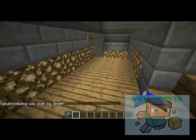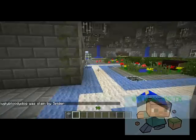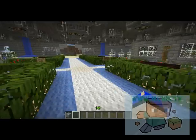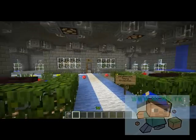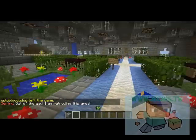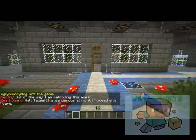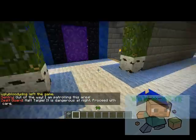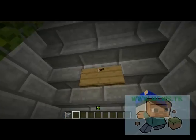Down here will be the main room of the spawn. One of our people on here, Peanut, designed it very well. You will have tutorial rooms on either side of you — I highly suggest you take a look at them so you know what you're doing. The guards will talk to you too. You also have a nice nether teleporter.